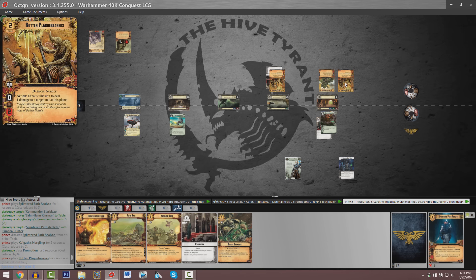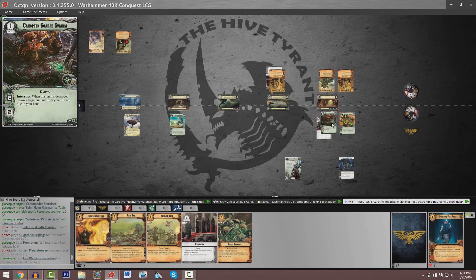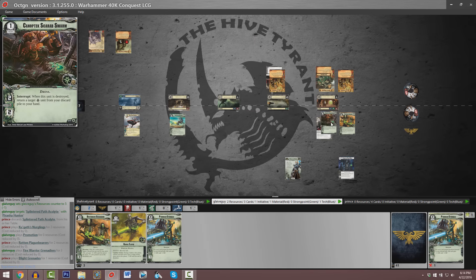At planet number one we have a new copy of Rotten Plaguebearers, a copy of Kugoth's Nerglings — a 2-2 where after units move to their planet they are dealt one point of damage — and also a copy of Kenoptek's Scarab Swarm. For the cost of one it's a 2-2, no command icons. When it is destroyed, you can return a target Necron unit from your discard pile to your hand — so that could be this Pyrian Eternals.